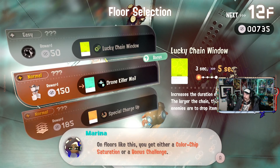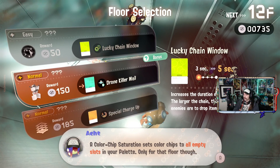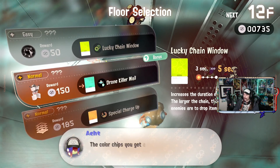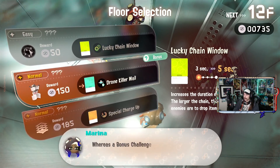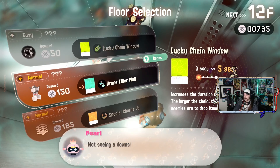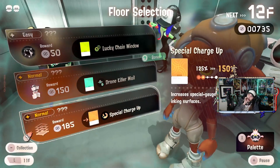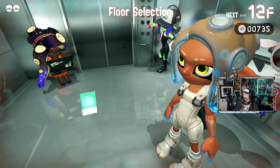On floors like this, you get either a color chip saturation or a bonus challenge. Color chip saturations fill color chips through all empty slots in your palette — only for that floor though. Color chips are randomly picked; all they have in common is their hue. A bonus challenge gives you an extra objective separate from the main one on the floor. You don't have to do it, but if you do, it'll earn you some bonus membucks. Not seeing a downside here. Sure, I guess the special charge-up is probably gonna be more useful, but yeah, I'll do the tutorial on this.